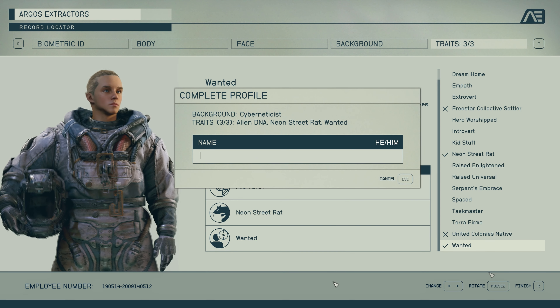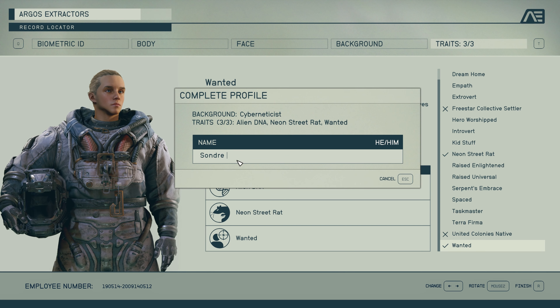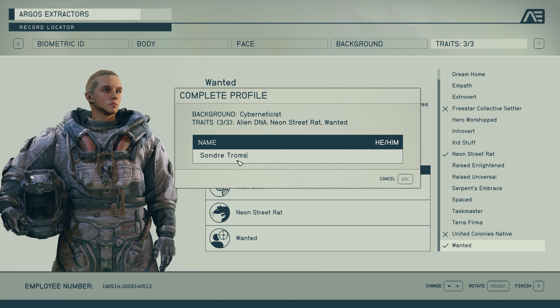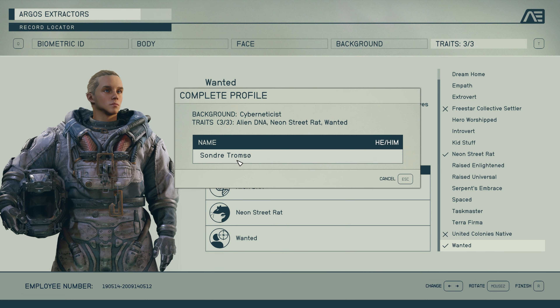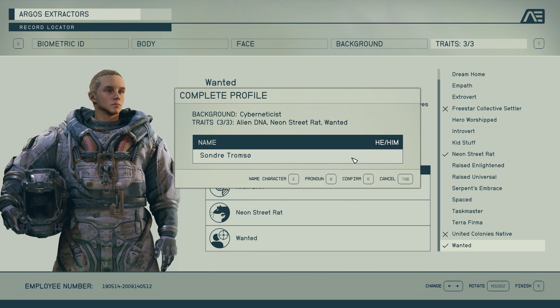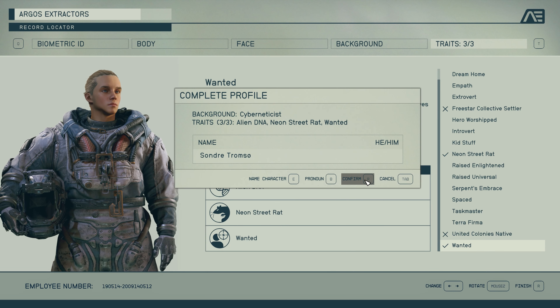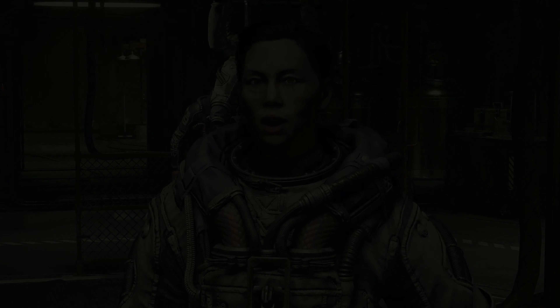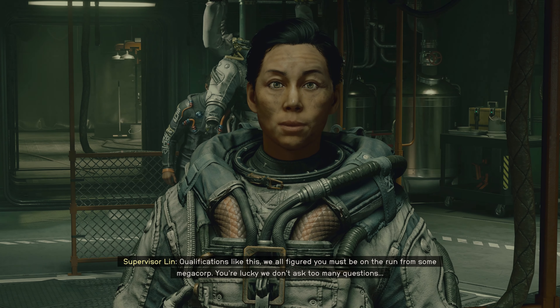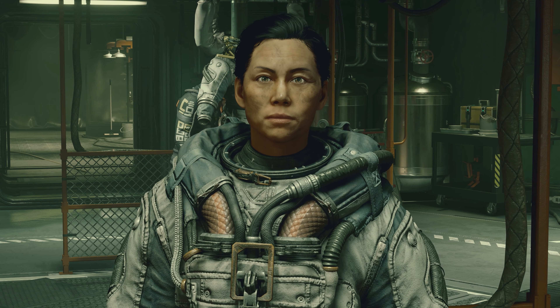Now this is a pretty important part — it's the very last step where you create your name. Vasco will be able to greet you with a list of about a thousand names, but I'm picking a Norwegian name: Sondra, and his last name is Tromsa. There are a couple of other options once you hit enter — you can change your pronoun if you want. I'll leave it as is and confirm.